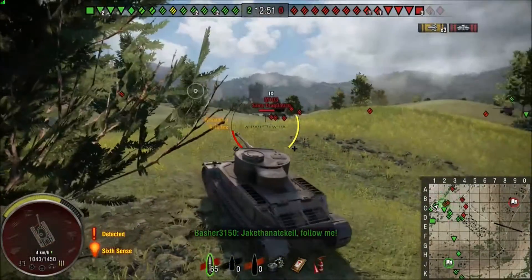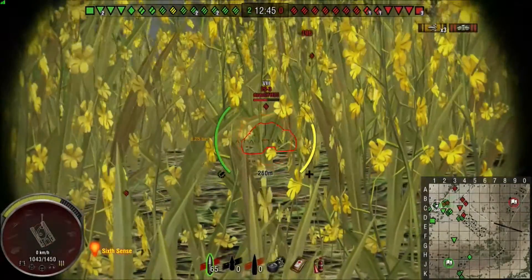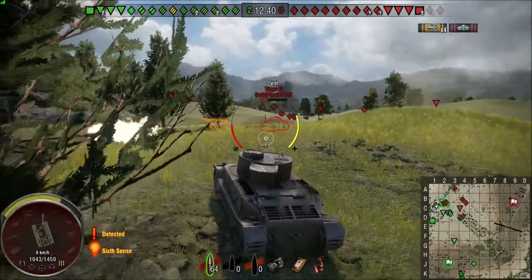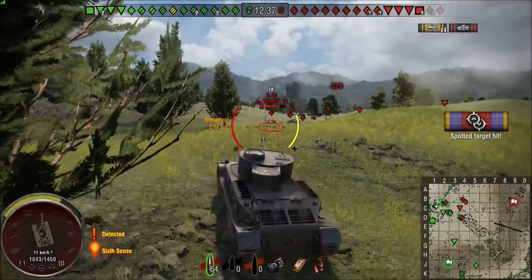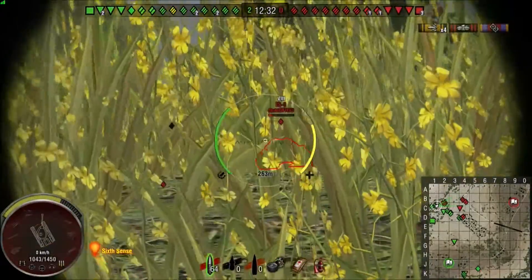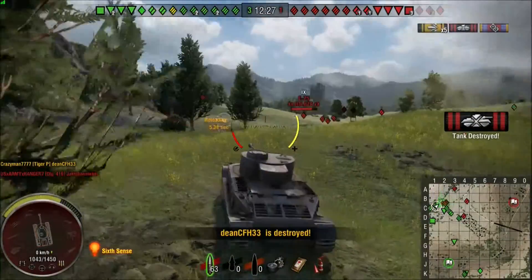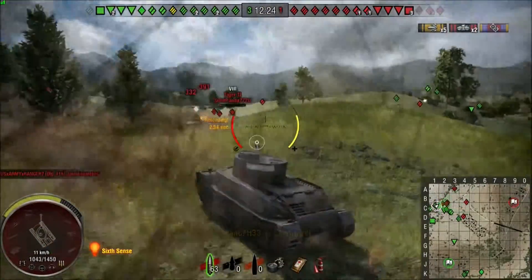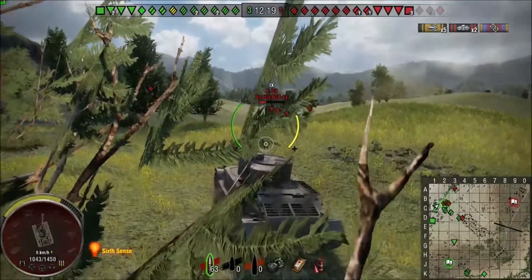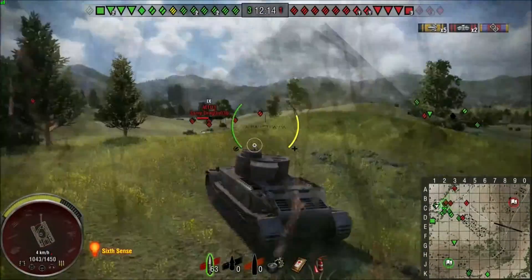He goes down as if he didn't have any armor at all. Really lucky I didn't get hit by the Tiger II turret, because the Tiger II was moving straight in front of the IS-3 at that moment. Thankfully I still get the last shot on the IS-3 as well. A couple of Tier 9s down there kind of scaring me — pretty much the entire game I've been fighting against like four Tier 9s, so it's a little bit of a challenge.